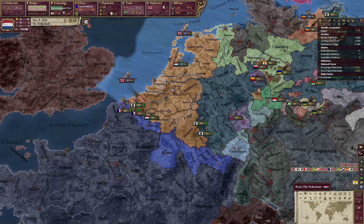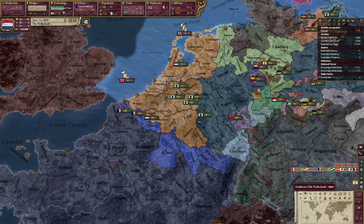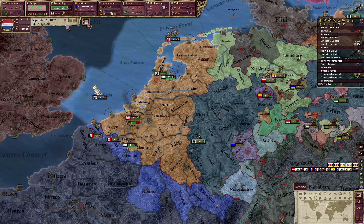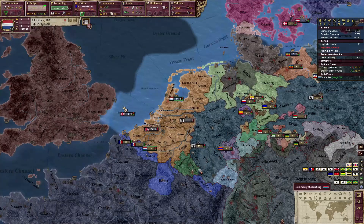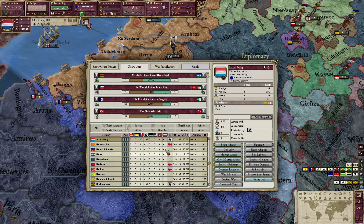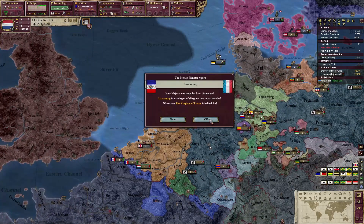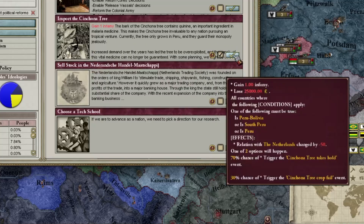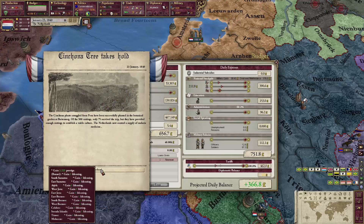The dawn of Big Netherlands is here. There's a famous historical event where we import a tree from South America that lets us make something that makes our people immune to malaria — very sweet. We got the tree to grow. Something about occupying a nation against their will makes militancy go up very quickly, but luckily they'll be pacified by a basic school system — not even a good one. Just one public school for the entire country is enough.